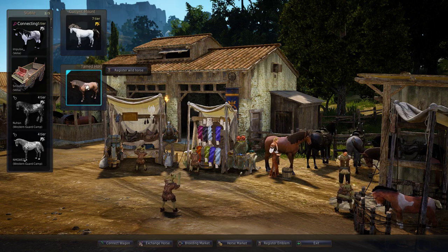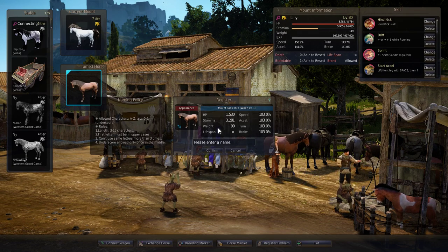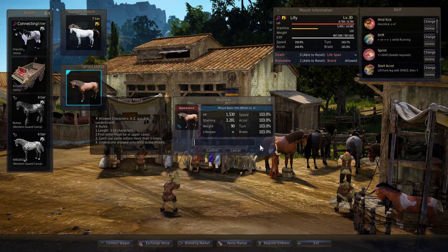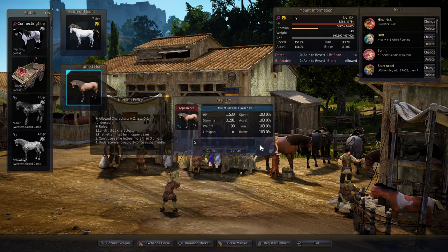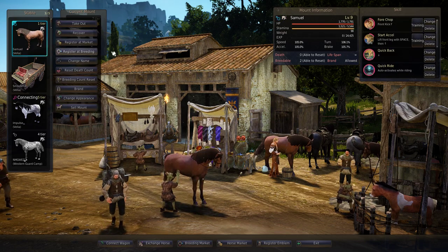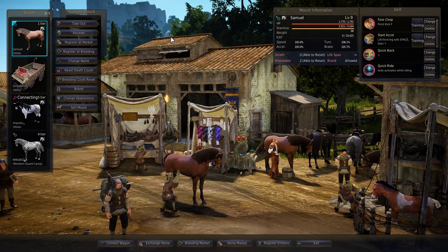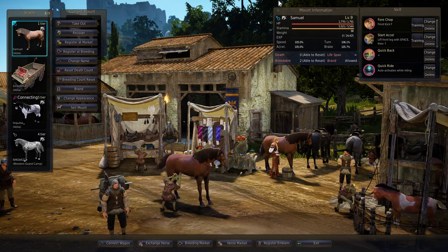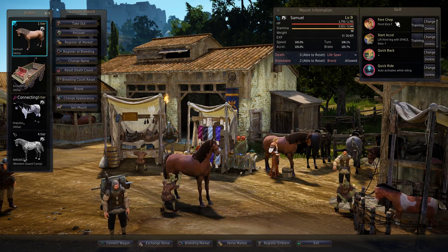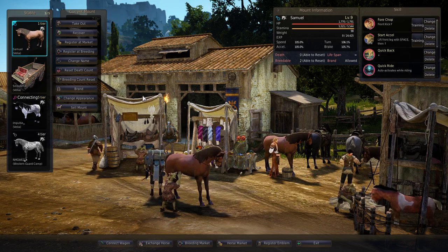When you tame your horses you don't know what the sex is going to be — here it shows you that it's a male. This is a tier one. I'm going to name him Samuel. Tier one Samuel — he's level nine already! With recent patches, the horses that you can tame will have any level from one to ten, which is really nice because now I don't have to actually level this horse. He comes with two skills: four chop — the most hated skill of all horsemen — and Start Excel. So that's pretty much it.